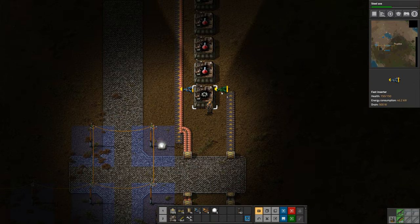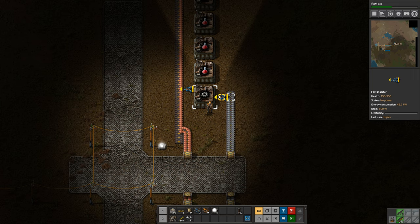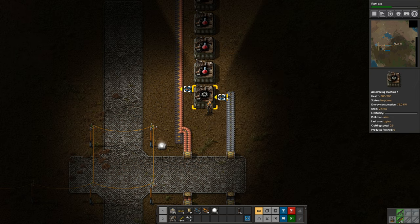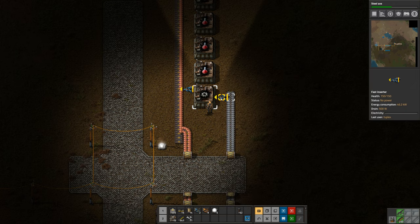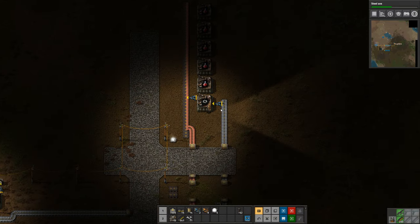We need to feed iron to this gear machine, which we can do the same way - place a splitter and send it up there. Here we'll put a fast inserter - we need fast inserters on this machine in order to feed it fast enough. We need to get two iron plates in every half second and a yellow inserter can't handle it. Yellow inserters generally give you about one item per second, and fast inserters are twice as fast.